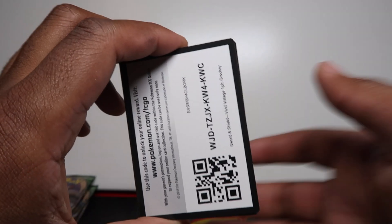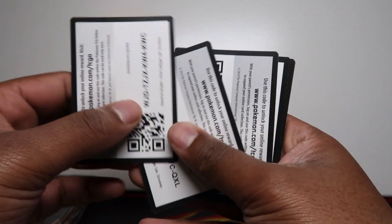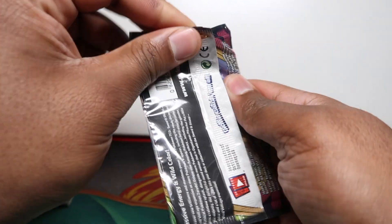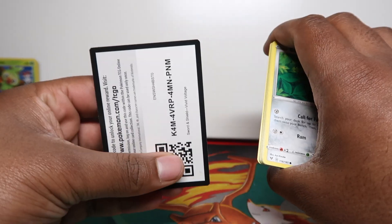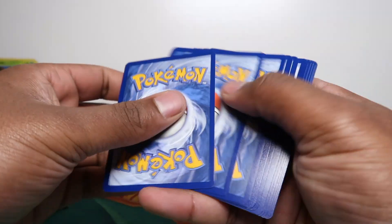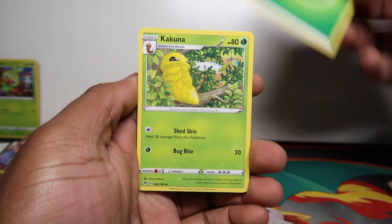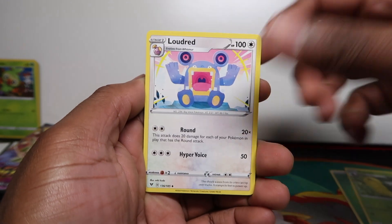We'll just take the packs out and do a big pack opening. These are the code cards from the last three blisters. It's going to be a small, quick, short opening — let's see what we get. Hopefully we get that rainbow Pikachu today. A small video, but it'd be cool to get a big hit — any rainbow rare, amazing rare, or full arts would be cool.